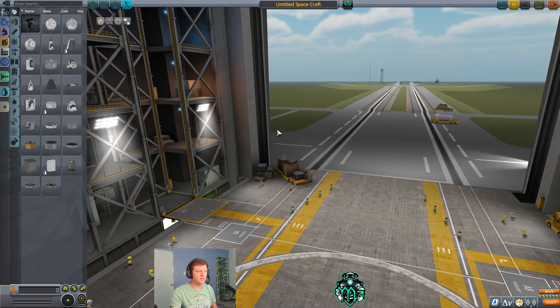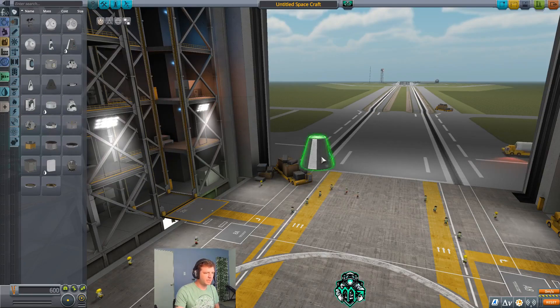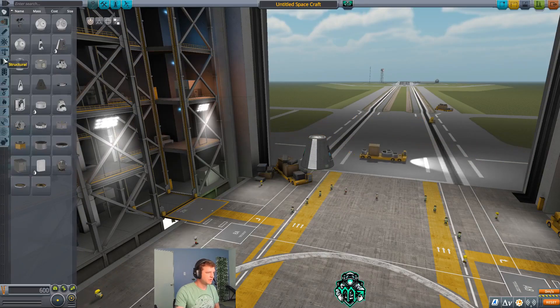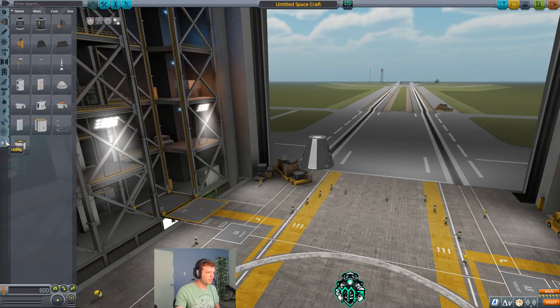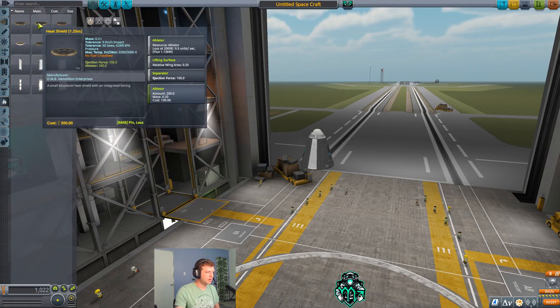First thing we're going to do is design the upper stage of the rocket, which will include the command capsule, a parachute, a heat shield, a fuel tank, and an engine. So I'm going to go ahead and use the command pod Mark 1. We're going to go to utilities and get a parachute, then go to thermal and get our heat shield.